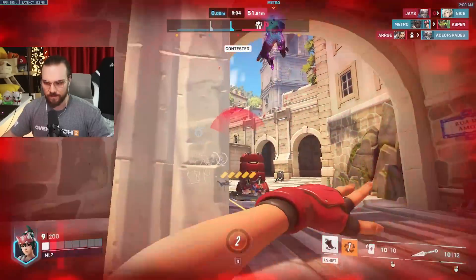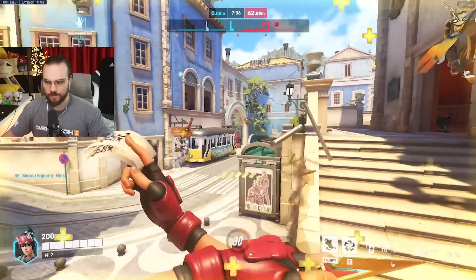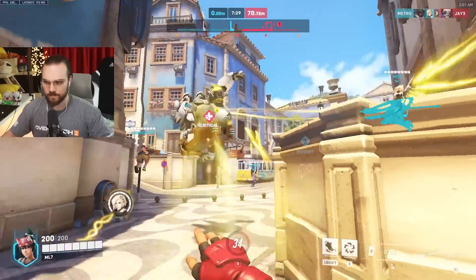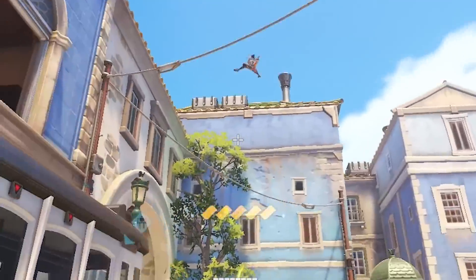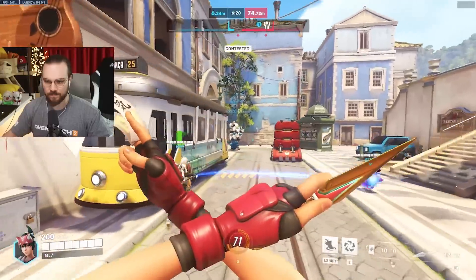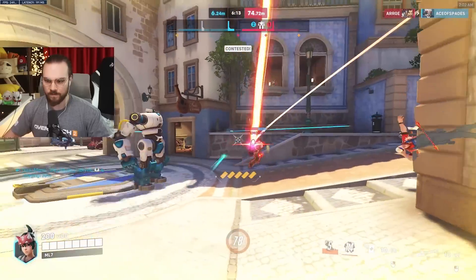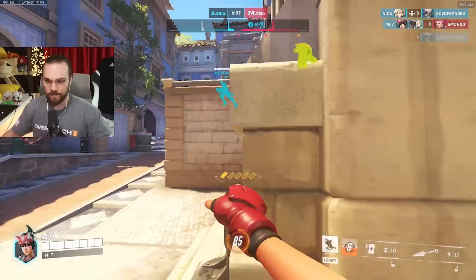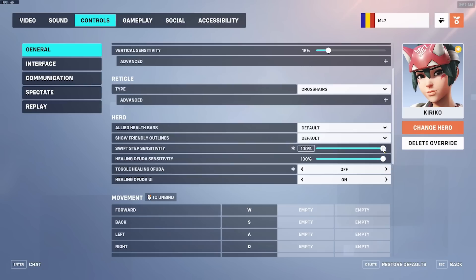I strongly recommend swapping the key bindings as it feels more natural. Setting two: disable toggle on ofudas. By default, toggle healing ofuda is set to on — once you press the button the healing ofudas will stop once all 10 are used, which you can cancel by pressing the button again. If you set it to off, it feels more intuitive because you hold down the button for as much healing as you need — maybe just 4 ofudas out of 10 — then swap to damage and back.